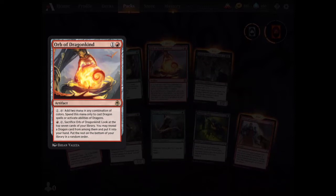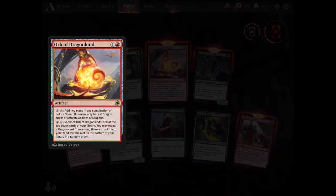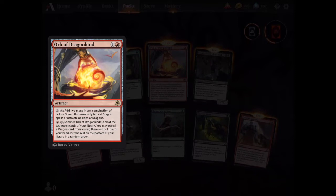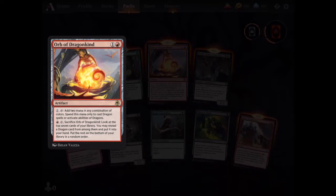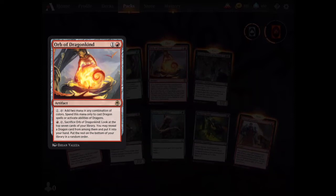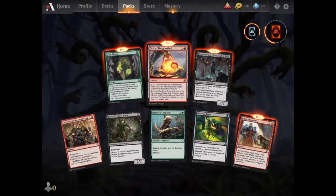I was thinking about how many colors to make the dragon deck. I'll start with red and white. I could go more — I could go five colors if I wanted to be really crazy, but I think that's far in the future. And then we can sacrifice the orb — top seven cards, reveal a dragon, put it in the hand. Happy to have that, very happy to have that.